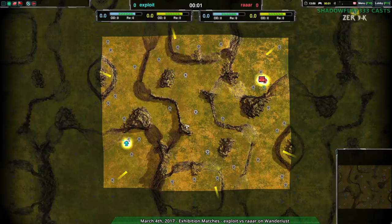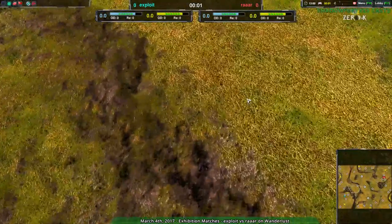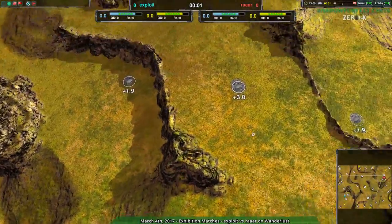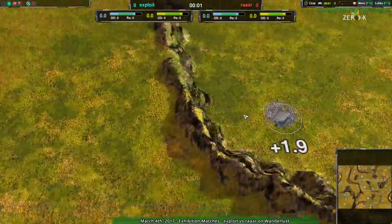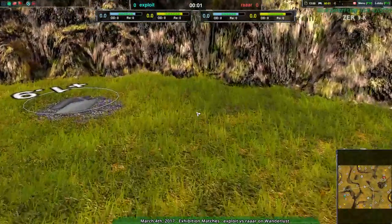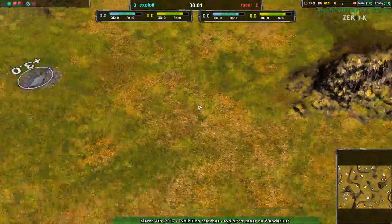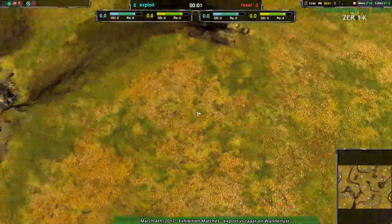Going to be starting out with Exploit vs. War on Wanderlust. And this is a new Wanderlust, because Mooses Loose went through a bunch of maps, including this one. All the maps I'm going to be showing today are maps that were modified by Mooses Loose to look more detailed — all these little grass details and everything, it looks wonderful. So thank you, Mooses Loose, for doing that.